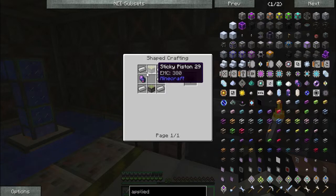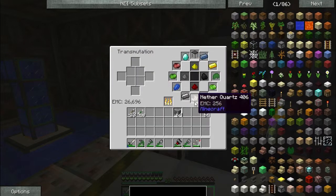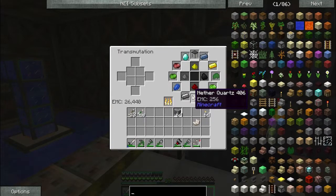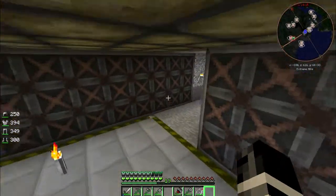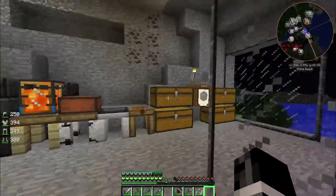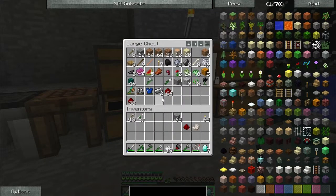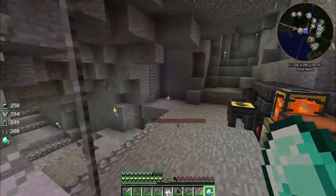It doesn't look too hard. We've got two sticky pistons and a fluix crystal, which is made by throwing one of these and a charged crystal along with some redstone inside of water — a singular water. I should have some redstone here somewhere. There we go, charged.